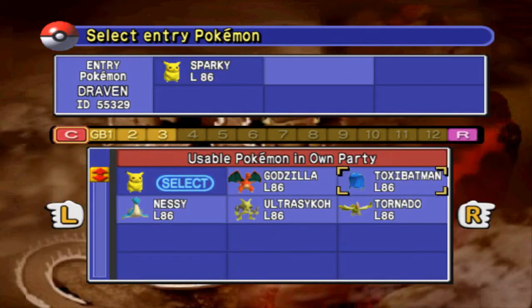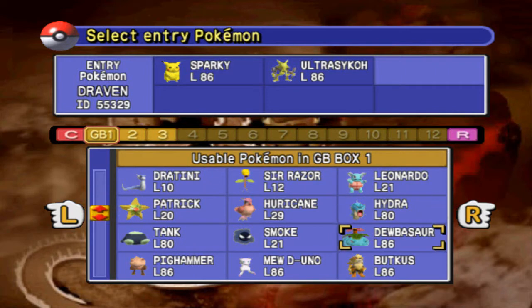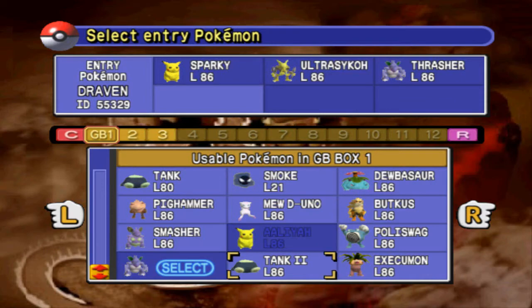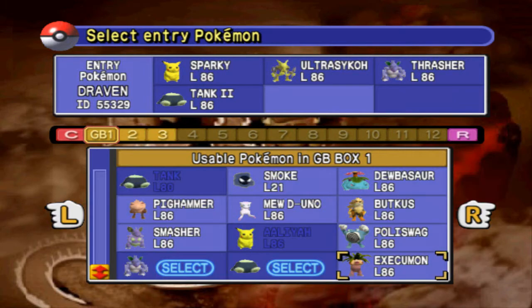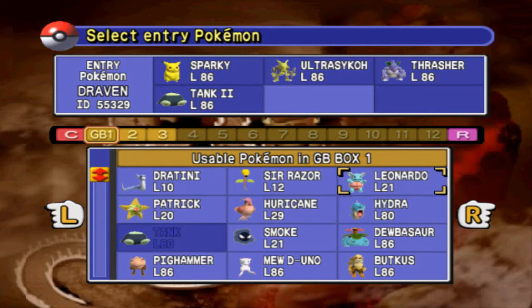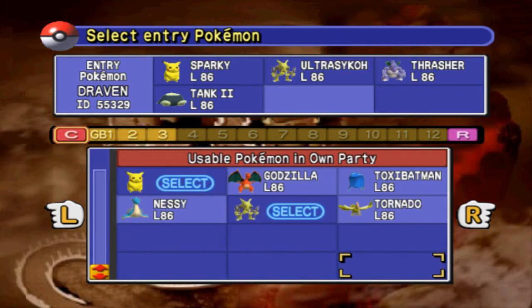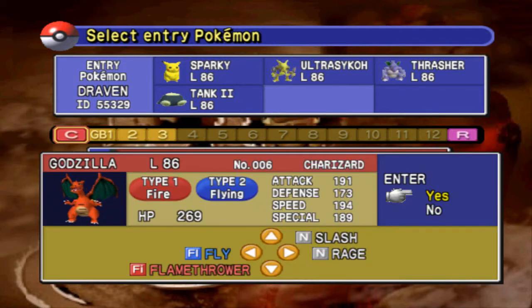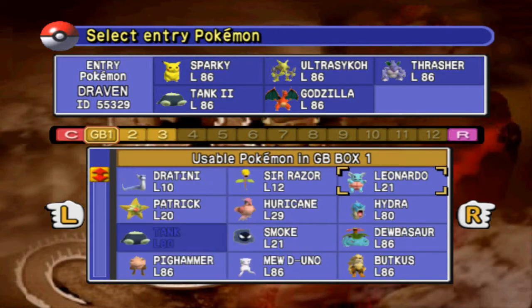We're going to start off with Sparky, Ultra Psycho. Ultra Psycho is a must because his power is unlimited. We're going to look through our roster and it seems we're going to be using Thrasher. I kind of want to use Tank for this one too, and we need another Pokemon to back us up when taking on psychic type Pokemon. Maybe we can go with Godzilla — let's take a look.